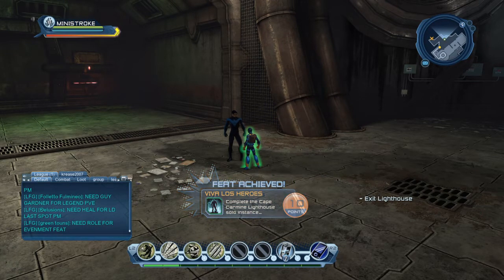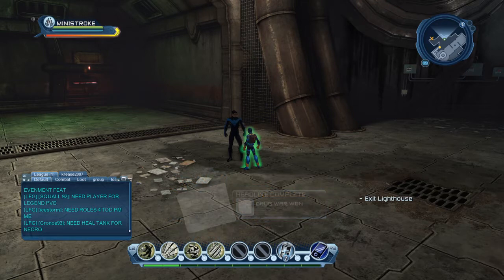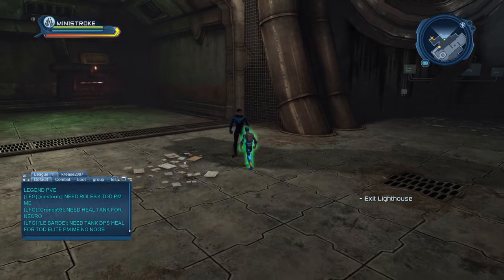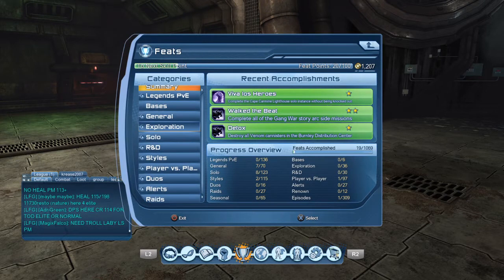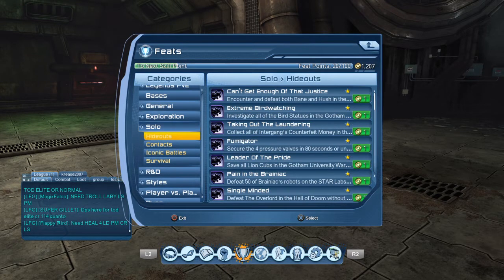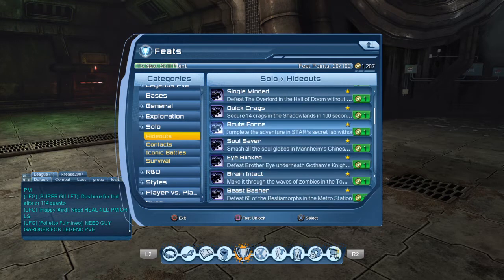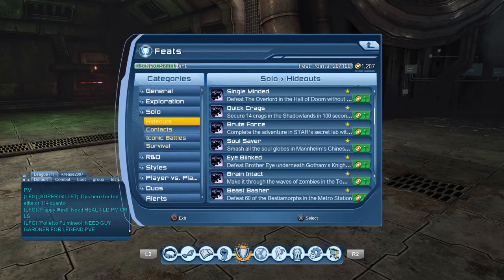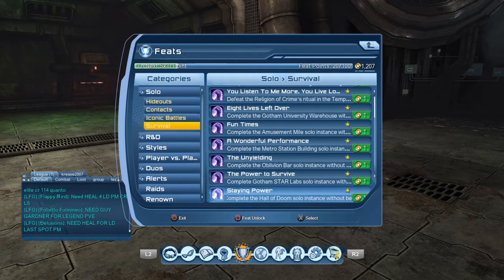So we got one feat there — should get a couple more I would have thought. Maybe not. You can check those by going into that trophy-looking thing and going to Feats — there's a Solo section, Hideouts, all sorts of things in there. If you've got another character who's already got those feats, you can buy those feats with Loyalty Points.